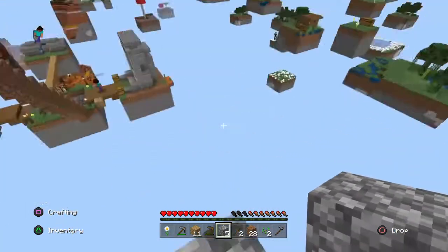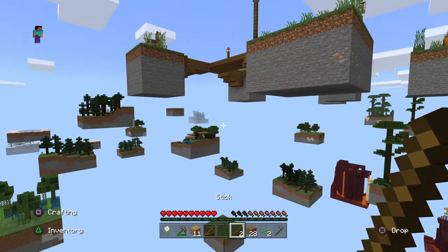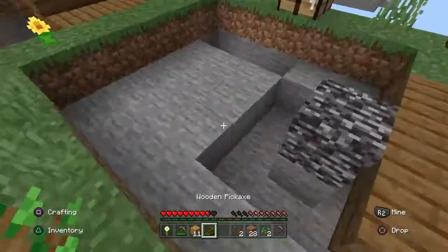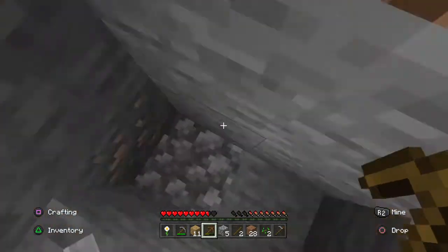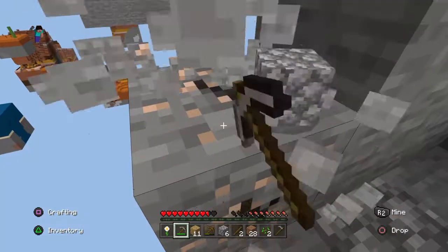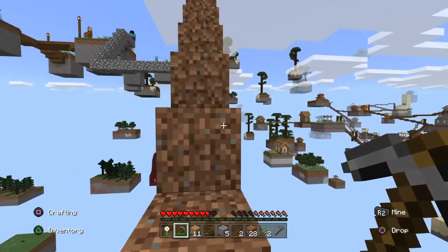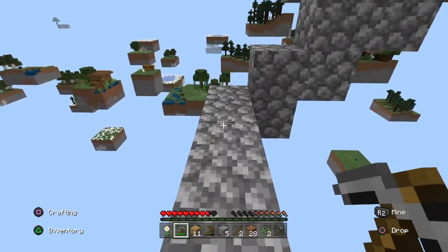I'm definitely gonna need more resources to build up here. This is where we're gonna make our farm, right? This island with the llama — you agree? Iron confirmed, guys. Will the llamas spit at me if I hit them or if I leave them alone? No, you should be fine. Ethan, I have two pieces of iron.